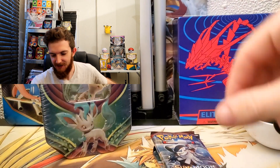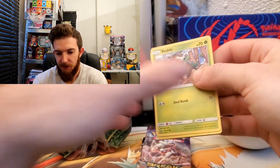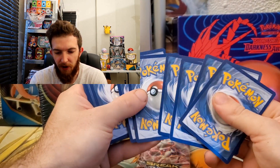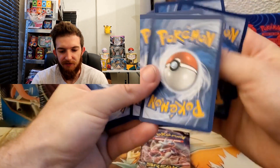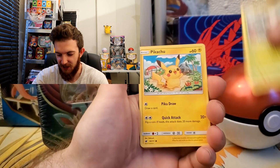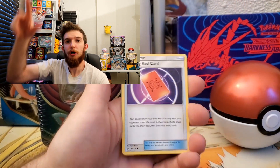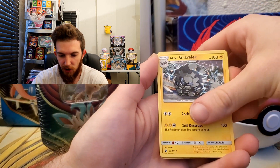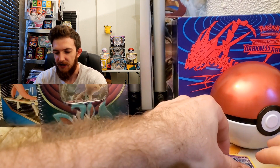You also get a cool Pokéball — these things would have been awesome when I was a kid. There's a code card. Taking a little break from Sun and Moon, let's find out what we get: Skiddo, Pikachu, Houndour, Jigglypuff, Swinub, energy — missed the first rare of the day — Piloswine, Alolan Graveler reverse, Haunter, and a Garbodor for the rare. Not too shabby!